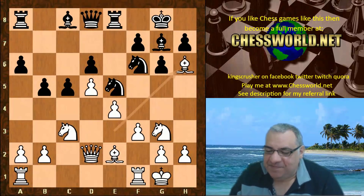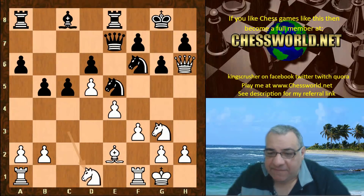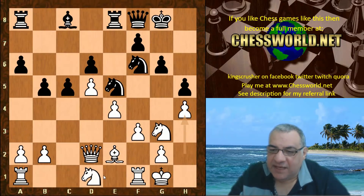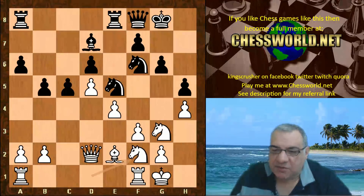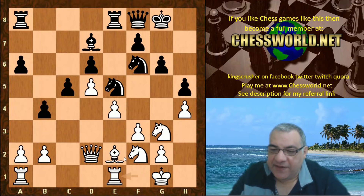Bishop takes h6, Queen takes h6, Queen e7. And now a nifty maneuver: Nd1 — pretty logical, what else is there to do? There's a constant threat of b4, so in advance of that, what can be constructive with this knight? Queen f8 is played; the queens are kept on with Queen d2. Then h5, h4, fixing that pawn down — sometimes h4-h3 will be annoying for white — so h4. Bishop d7, then Nf2, controlling the g4 square, meaning f4 could be on the cards later. We have b4, giving the idea that Bb5 might also be desirable for black to exchange off the knight-square bishops.